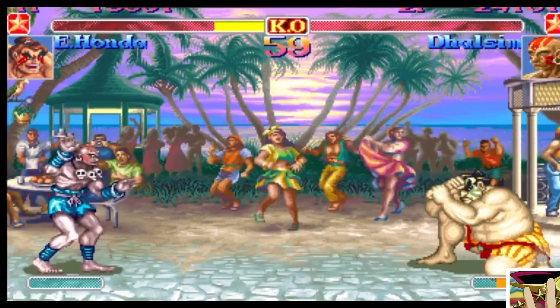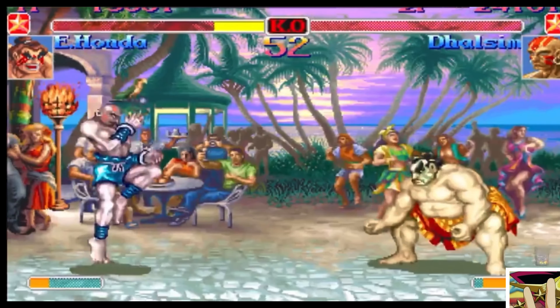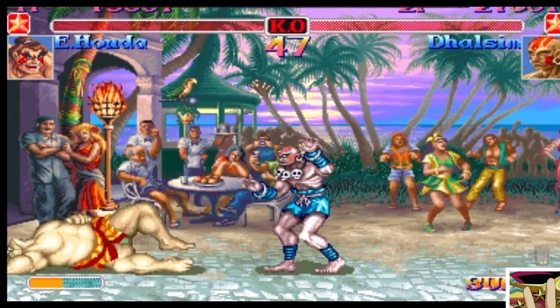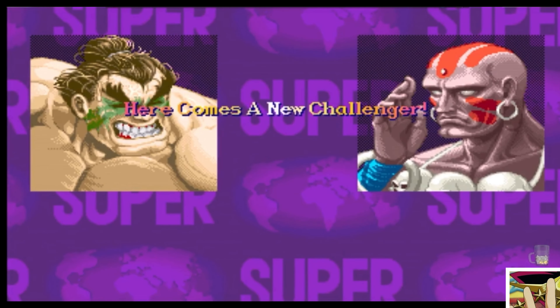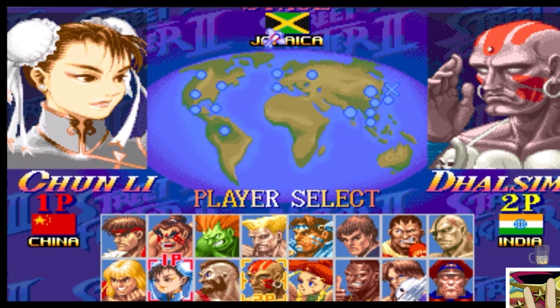That's huge — burns the super. Now that super does not have the same invincibility that you would think it does. Oh my gosh, and Dhalsim is going to bring it all the way back. That is extremely frustrating. The Honda player clearly had the round, but notice: anything is possible. It takes one little mistake in this game, and against a pro player, you're in huge trouble.